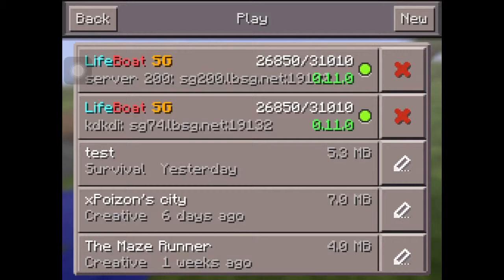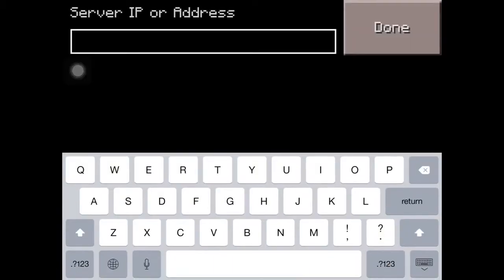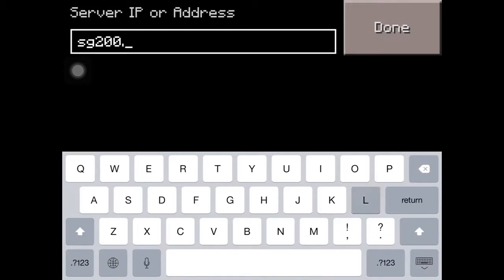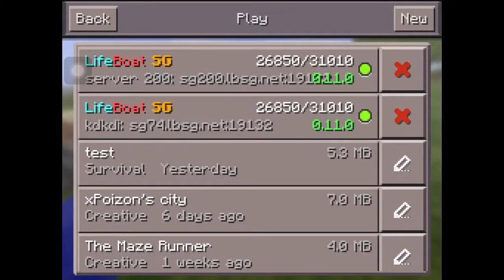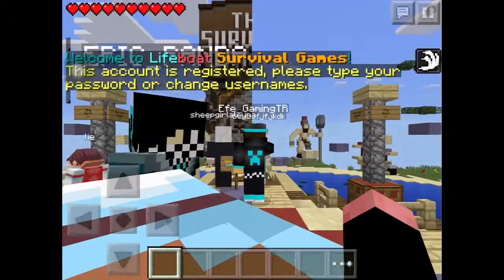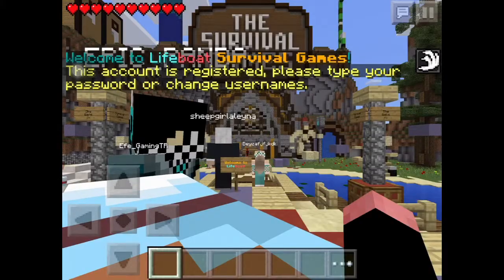I did mess up - it's actually sg.no.200.lbsg.net. I already have that so I'm not gonna add it again, but going back I have it right here. It says Lifeboat SG with colors and we're here.